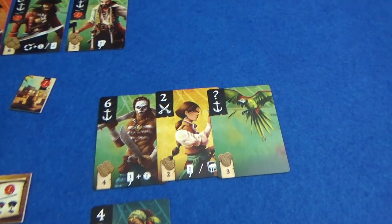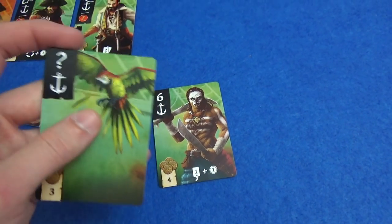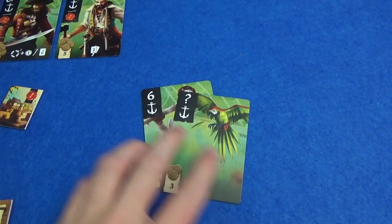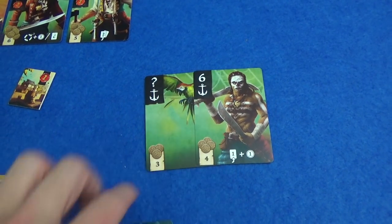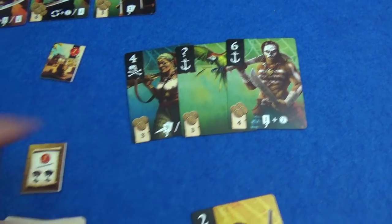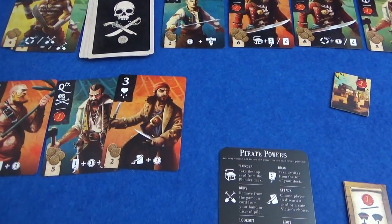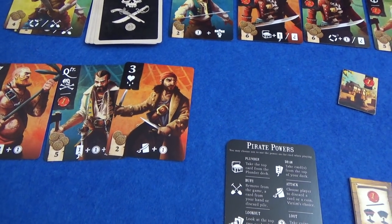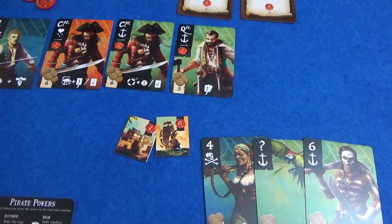And it's the end of the round. Luckily for me, the parrot can be any number as long as the number isn't already out. So I can't say it's the six of anchors because that's already there, but I'm going to say that's a five. So I've got four, five, six — and I have got a straight, which is six strength. Marty on the other hand has absolutely nothing. So it's worked the other way this time — I'm going to get six points and he gets nothing.